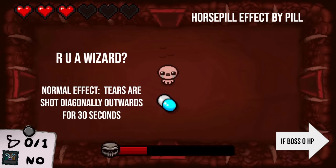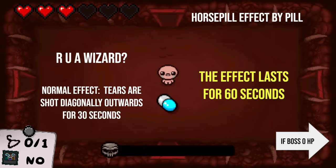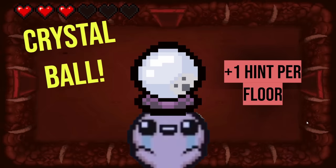But this next one — R U A Wizard? What does the horse pill effect do for this one? First inclination would be 60 seconds. The second thing I would guess would be has no difference — but would you really do that twice in a row? Maybe. That would be funny — a trick on a trick. Or is it going to be like 90 seconds? I have no clue, so I'm going to guess 60 seconds. Congratulations! This one is actually just double — so with that, you beat Mom!